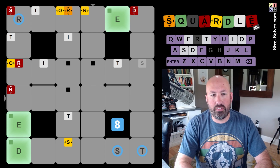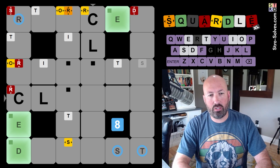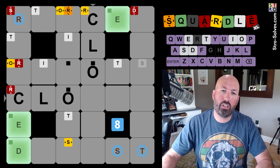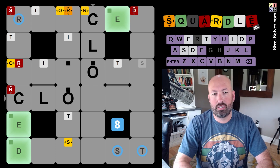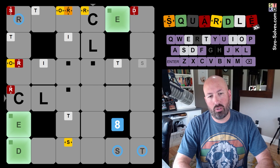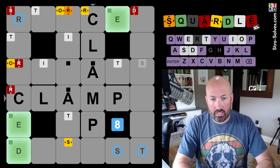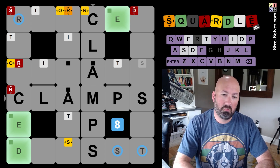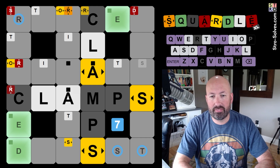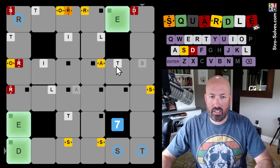It'd probably be good just to do some new letters, like C-L. We could still do an O since there is an O in this row, but we know this one's not an O. We haven't done an A yet — okay, let's do an A. Clamps? C-L-A-M-P are all new letters, and we know there's an S in this last row. Why not? Interesting — there's an S in that row. There's an A up here.